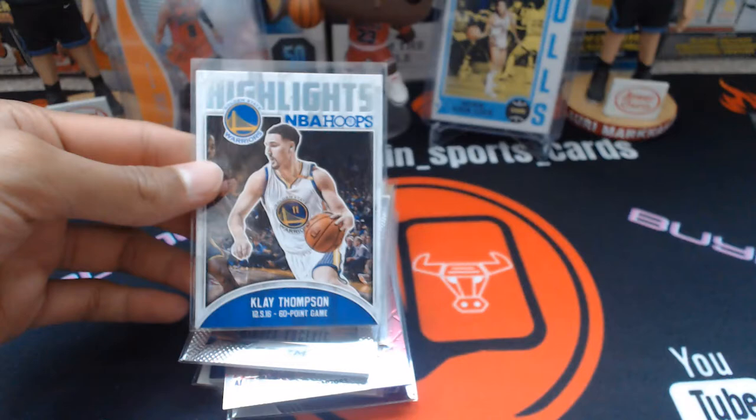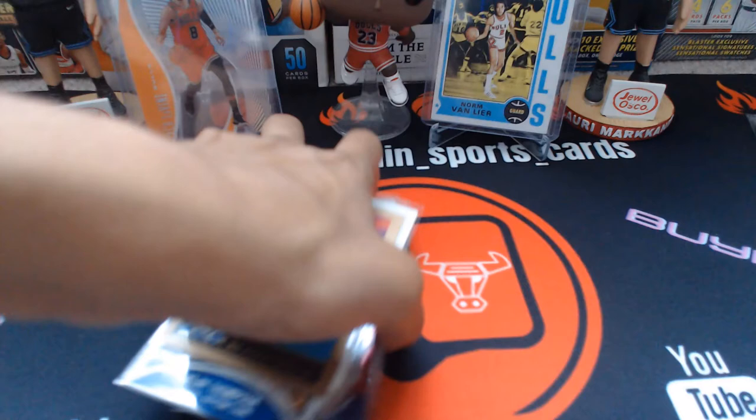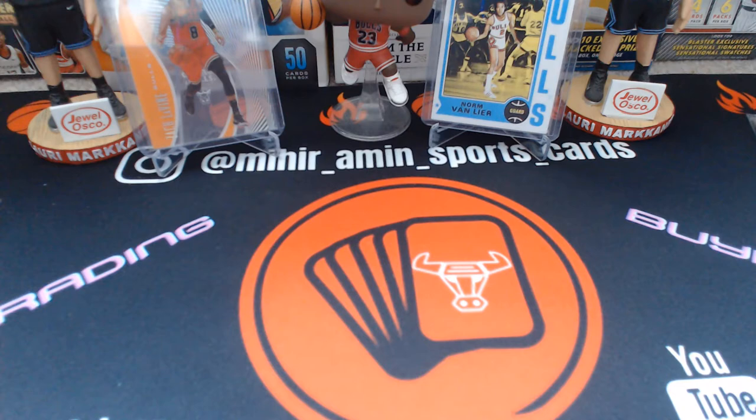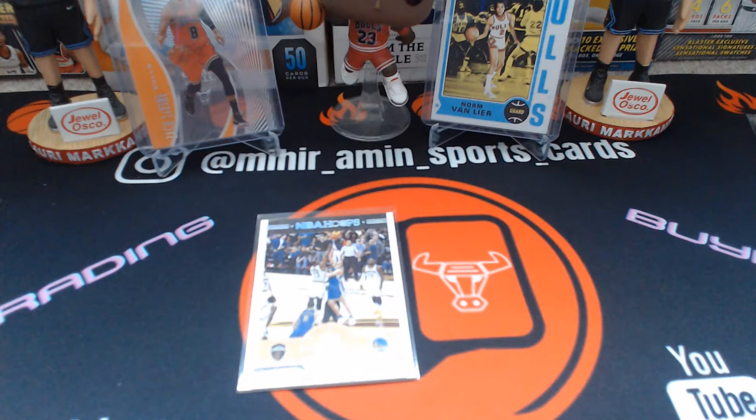Then a Klay Thompson 60-point game card. Let me see who this is — BJ Armstrong? No, Sherman Douglas? Alright. And then an Orlando Magic logo card. Still about halfway to go, trying to pick up the pace. Cavs and Warriors tip-off cards — these are the ones I've been looking for, obviously capturing their rivalry.